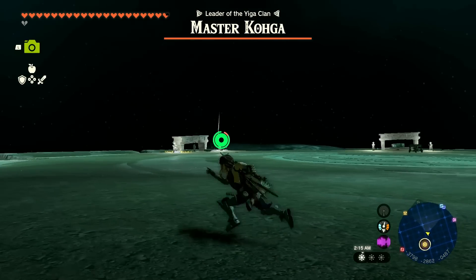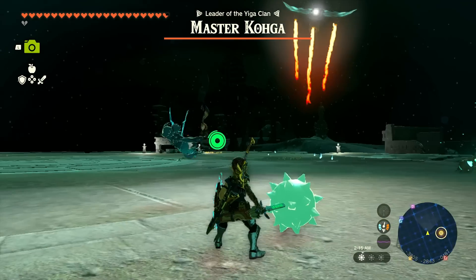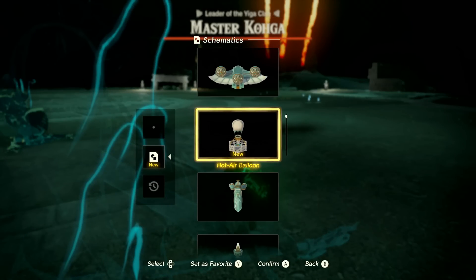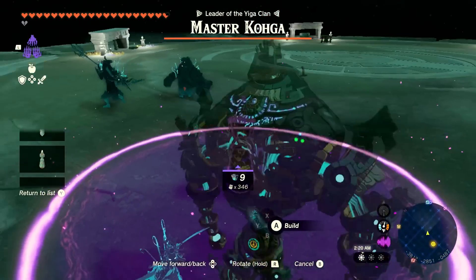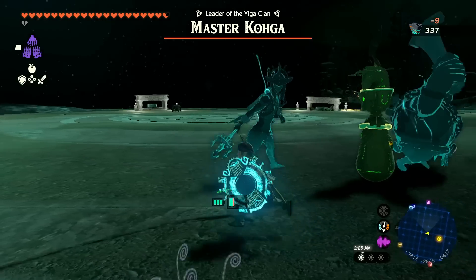He's soaring above our heads. Two can play at this game — I can Auto Build my own stuff here. What do I want to build? What if I set up the new Beam Turret? I'm a little scared so I'll set it up and activate it — maybe it'll fight him for me.